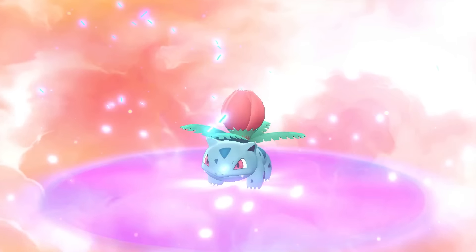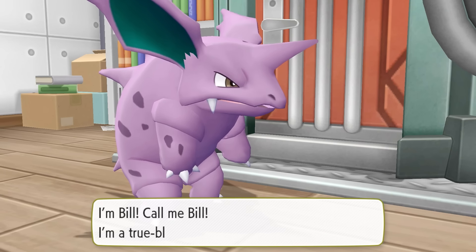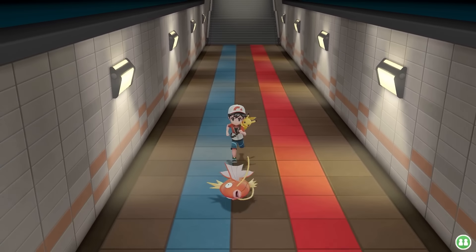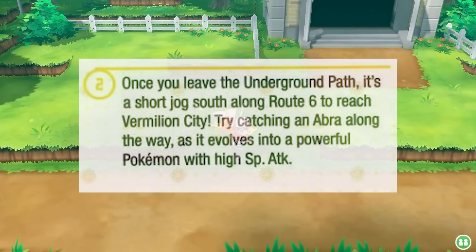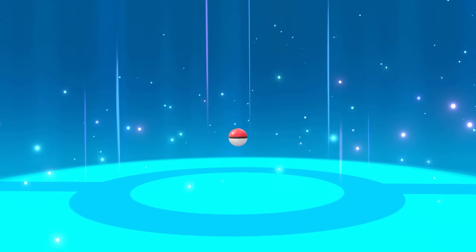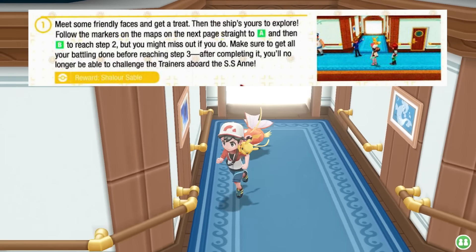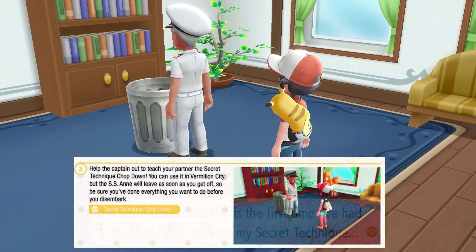On our way to help Bill, Bulbasaur evolves, we see this Nidorino standing up on two legs, and can head through Route 5 to catch a Growlithe, through the underground path where our Magikarp insists on walking in front of us, and then appear on Route 6 to catch an Abra. All this leads us into Vermillion City, where we can trade our Geodude for a cooler Geodude, and check out the SS Anne to have another rival fight and learn a special technique from the Captain so he can chop down trees.